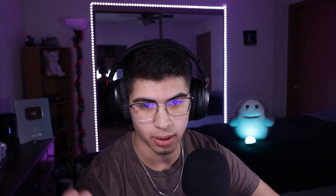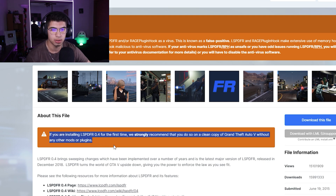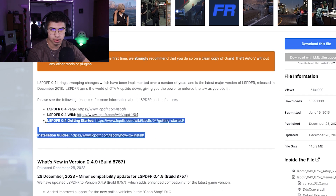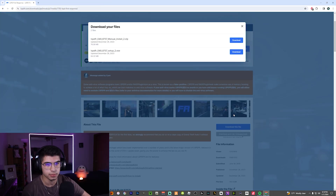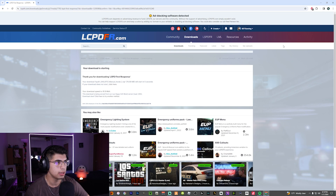It says right on the page: if you are installing LSPDFR 0.4 for the first time, they strongly recommend doing so on a clean copy of GTA 5 without any other mods or plugins. They even have the install links right there. Click download this file, agree and download. You'll be brought up with two options — automatic install and manual install. I suggest using the manual install. It's the best way to learn how to navigate your GTA 5 directory and also helps with installing other plugins and mods. Let's hit download on that one.